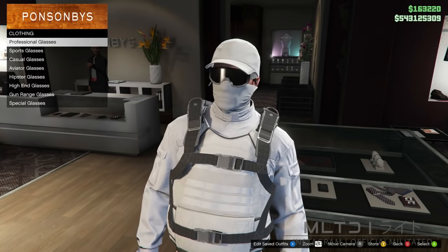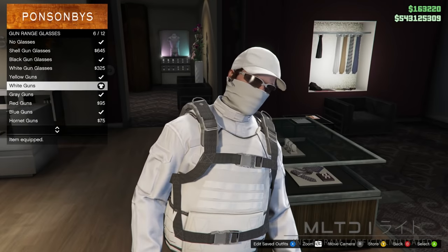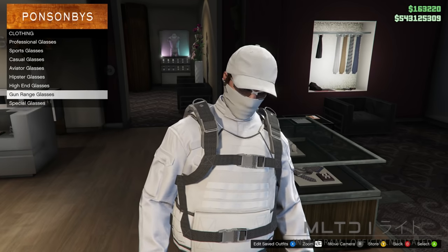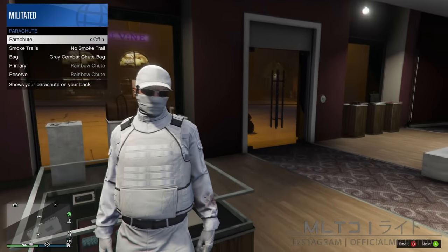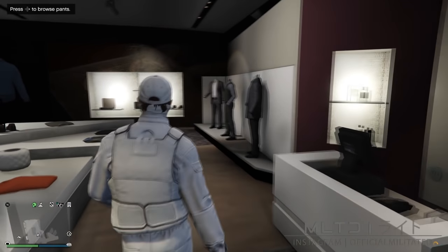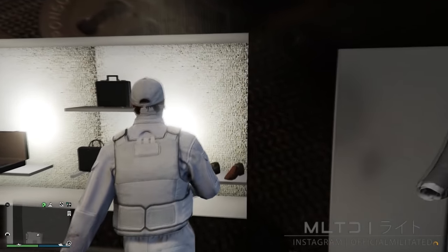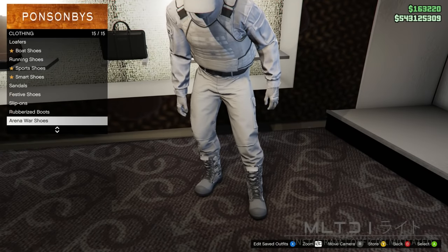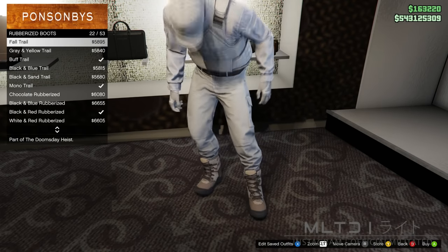In the gun range glasses category I'm going to purchase the white guns which have the dark lenses — thankfully no glitches are required to equip those. Next we're going to remove the parachute: open up the interaction menu, go into style and parachute and set parachute to off. Then head over to the other side of the clothing store to browse the shoe section. Go into the rubberised boots category and purchase the white trail.